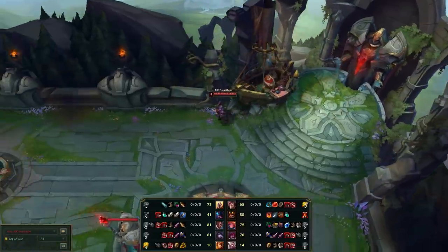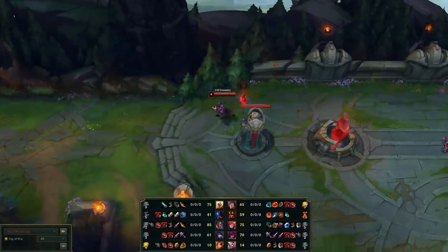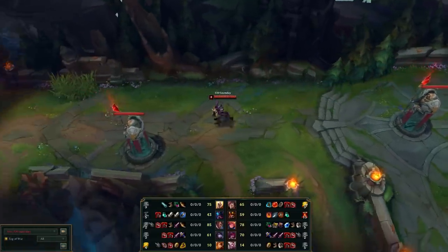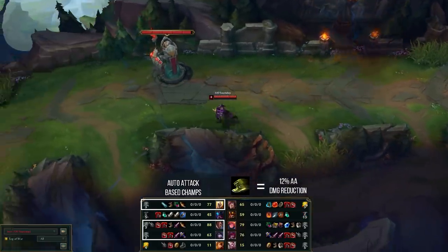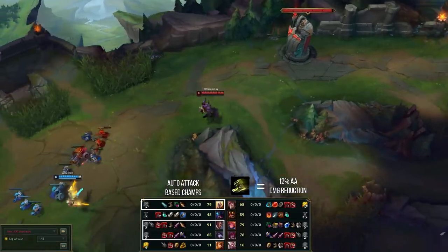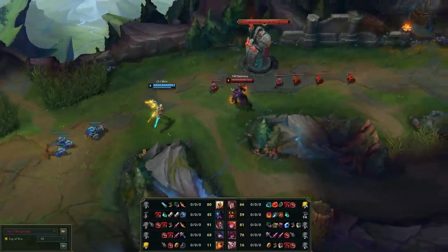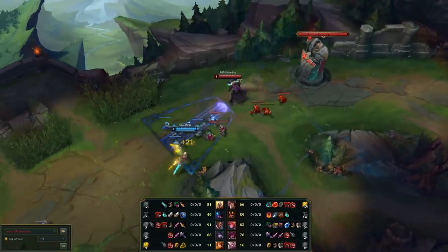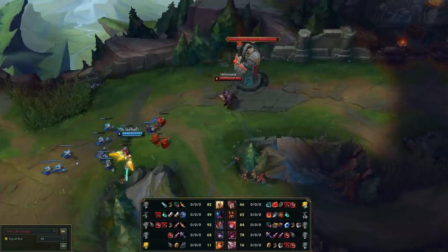Let's start with a simple one. In this game, Someday rushed Mercury Treads. Why is this suboptimal? Someday is laning against a Kayle who does mixed damage, usually more magic than physical unless she goes for a full AD build. The rest of the composition does very heavy physical damage with Rek'Sai, Lucian, and Aphelios. The composition also has very little crowd control, with Leona being the brunt of it with two stuns and a snare. Ninja Tabi's would have been much better against this heavy auto-based physical damage composition.